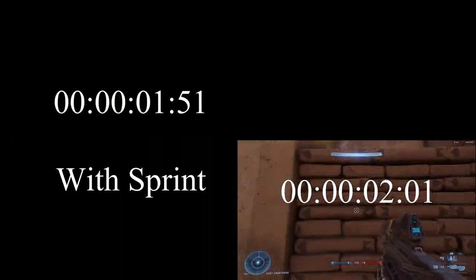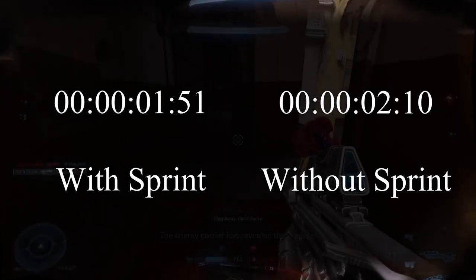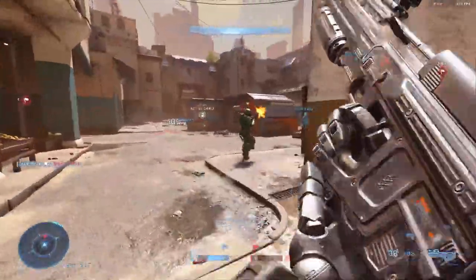To give you guys an idea of how much faster you are while sprinting, I did a frame-by-frame comparison — one with sprint, one without sprint. As you can tell by the time codes, you run about 15% faster while sprinting once you do the math.